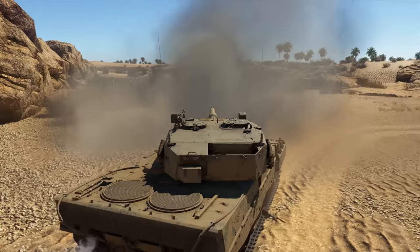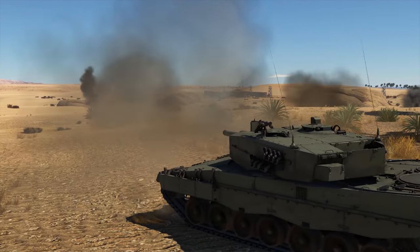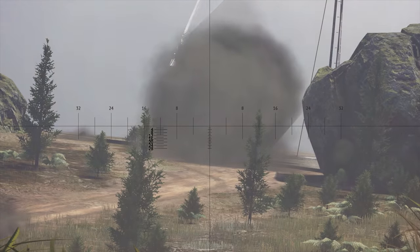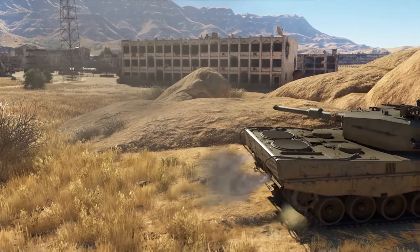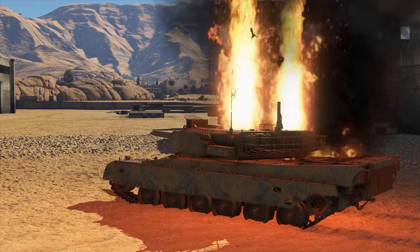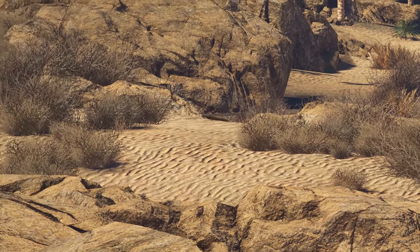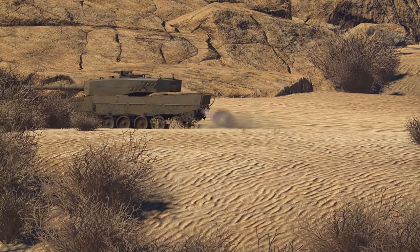So how do you play the Leopard 2A4 with maximum efficiency? Easy: hit and run tactics. Flank the opposing forces, fire once or twice, and immediately change position. Good reverse speed allows you to retreat swiftly, and superb main gun stabilization can be used for sniping on the move. With a good variety of shells, the Leopard 2A4 can be outright deadly even against the Abrams and the T-64B. All you need is to be patient and avoid direct confrontation — then you'll get your frags.